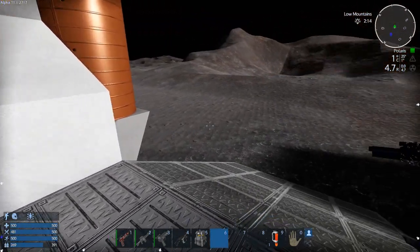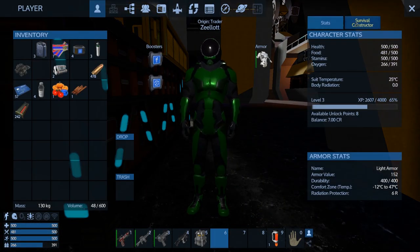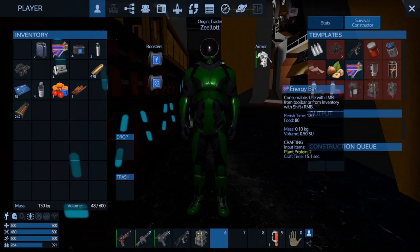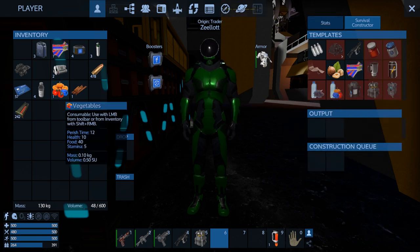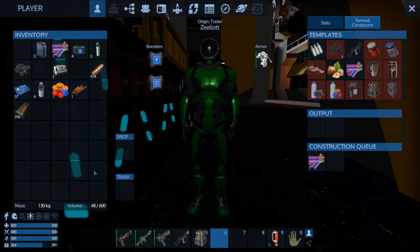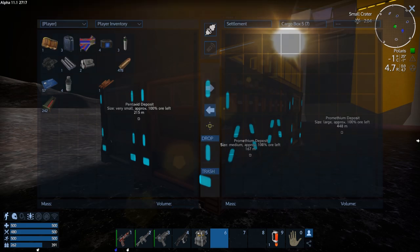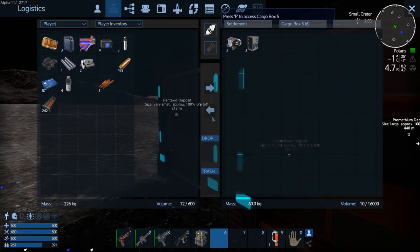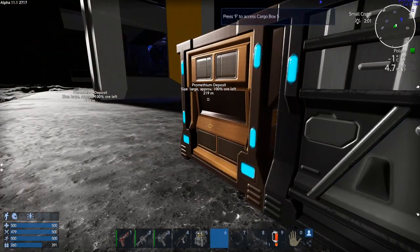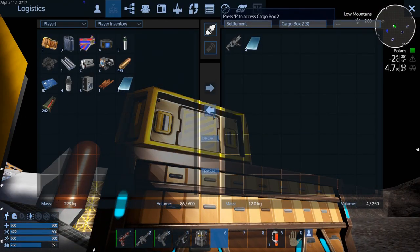I've got to find a fridge that we can access to put our stuff in so it doesn't spoil. In the meantime, I'm going to convert some of this stuff to an energy bar. Actually, I'll convert it just before — you know what, it's going to spoil because I'll forget about it. Okay, so let's loot. We'll just take it all. Oh yes, motors! That is what we're really hoping for — all the carbon substrate things. I don't really care about anything we can make with base materials.